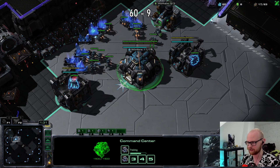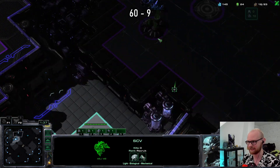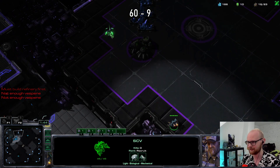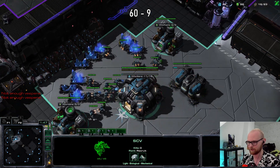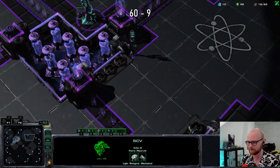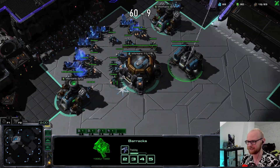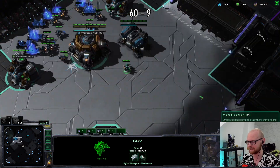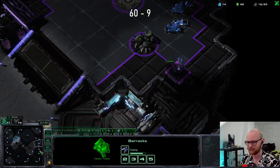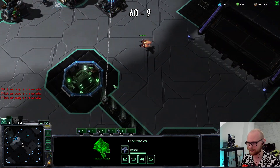I'm gonna check up here — normally I would scout directly with this SCV but this high ground location is just the scariest spot for a proxy. I feel like we've been playing a lot of very high MMR opponents. It's funny to me that these 5-2 guys are my warm-up games now, because at some point I was playing 4-3s and thinking 'damn, that's such a high MMR.' Now having a 5-2 I'm like, 'hell yeah, that's a nice warm-up, let's go.'